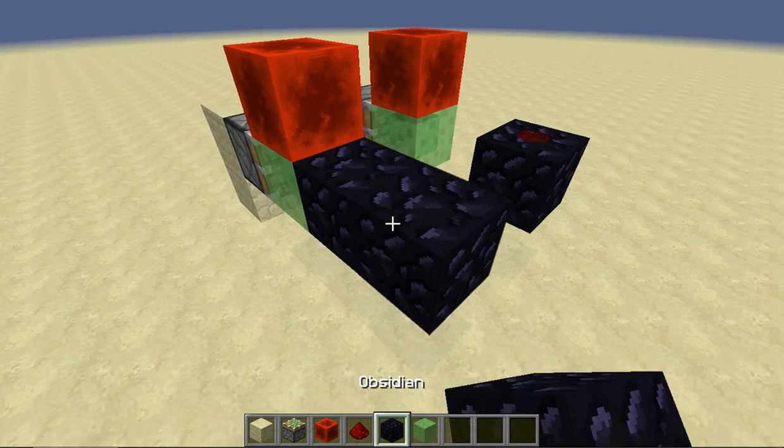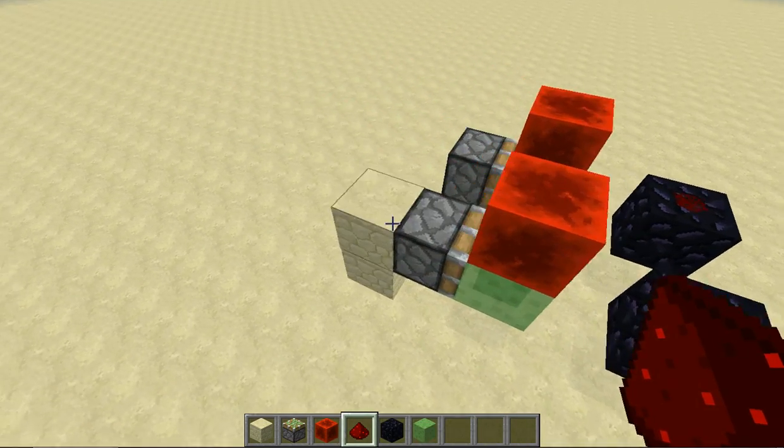Then out two blocks with an unmovable block, redstone dust on its face, and then destroy the two blocks behind the piston.